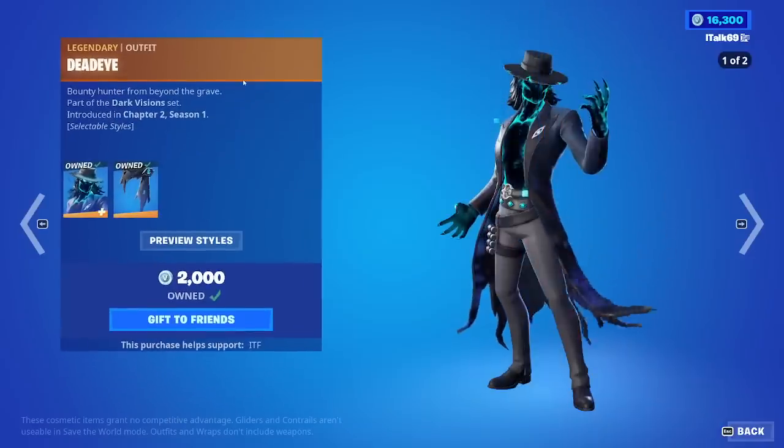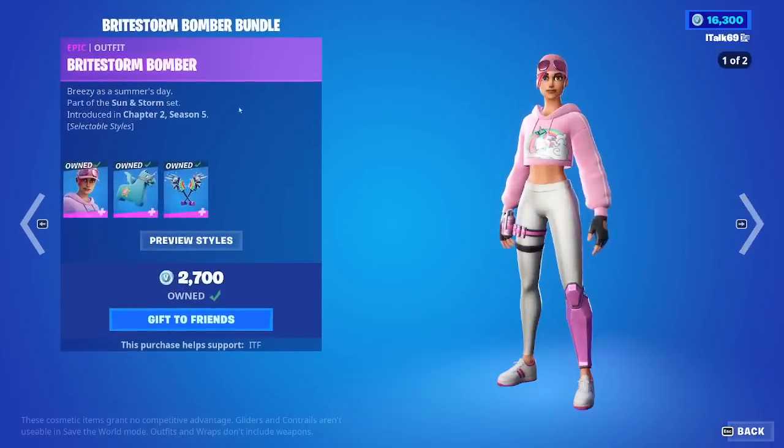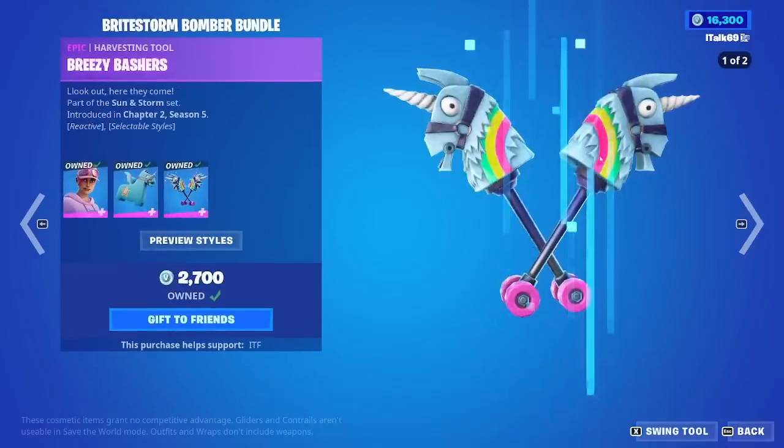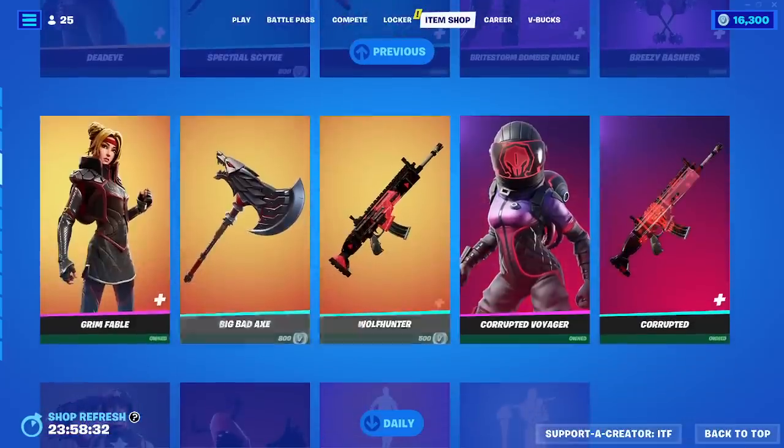Alright, moving on from that, we have the Deadeye skin back, same with the Spectral Scythe and the Dead Wave Wrap. Brightstorm Bomber is back with the Gordo Backbling and the Breezy Bastard's Pickaxe. You can buy it all separate, though, if you would like to. Very nice.